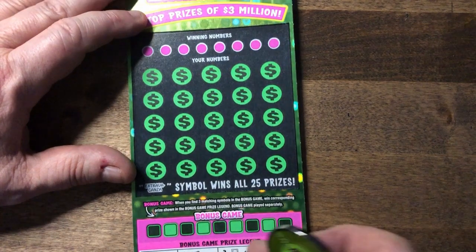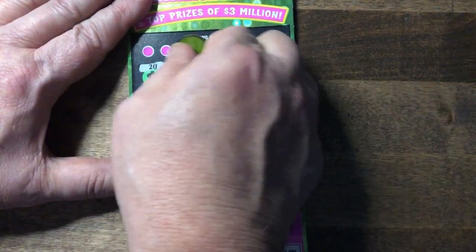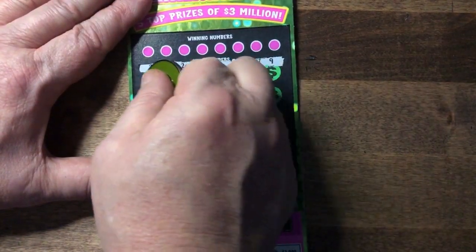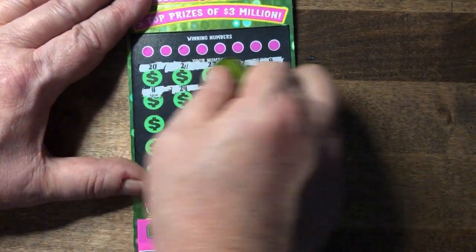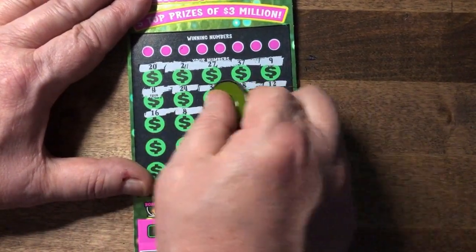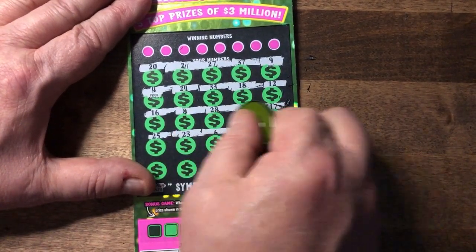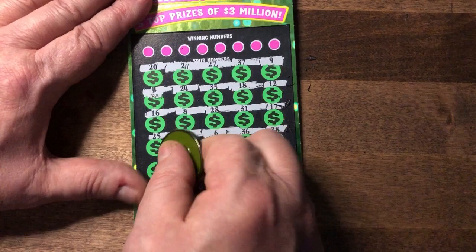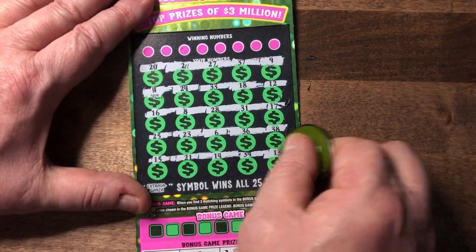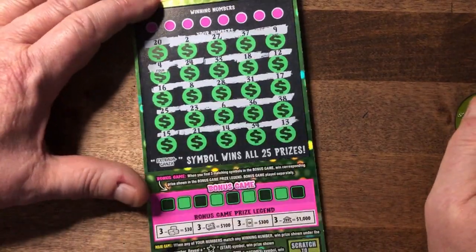We're also looking for three matching symbols down in the bonus. Let's start off with a symbol hunt and see if we can find any stars. I don't think I see any stars here. My lucky number 13 is the very last one.